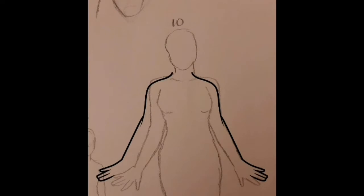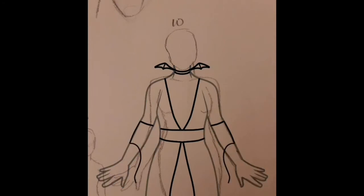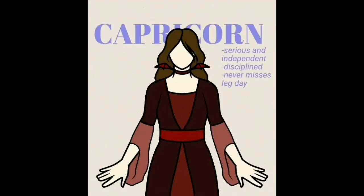Next we have Capricorn, and let me tell you, I was very frustrated with this sign — not with the drawing, but maybe some of you noticed that in part one of this short series, I talked about Taurus and made her into an angel, and in the background text I accidentally wrote Capricorn instead of Taurus. That is wrong. This one is Capricorn, that one is Taurus. So just ignore that — the deed has been done, it's passed.